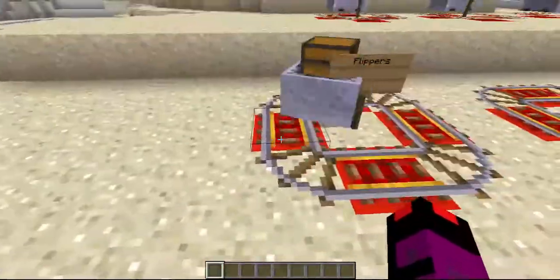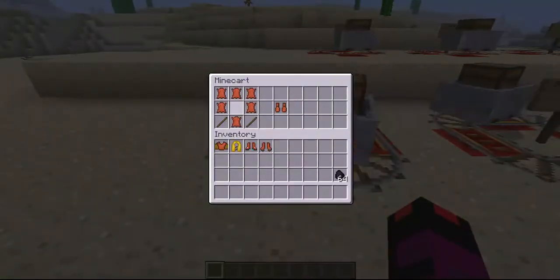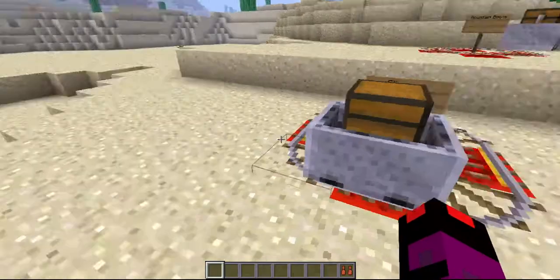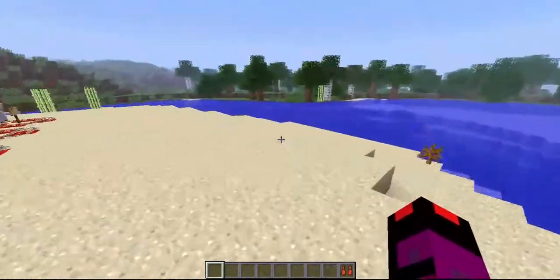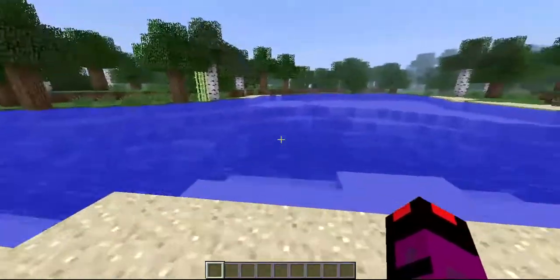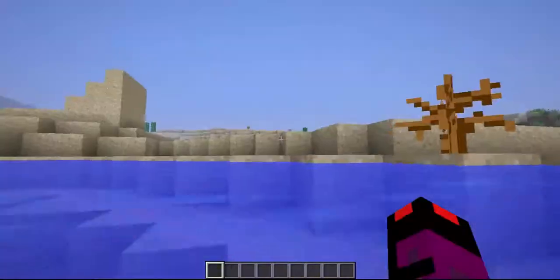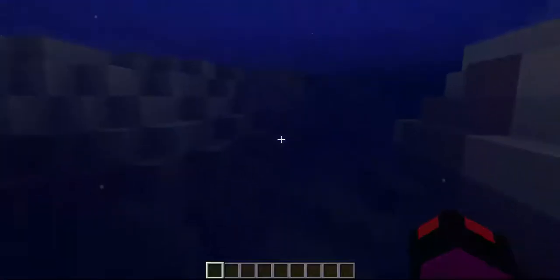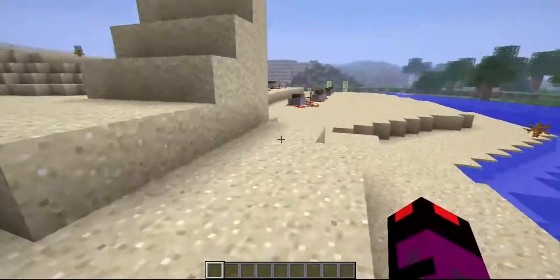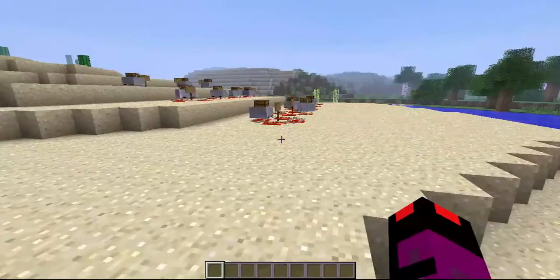The next item on the list is flippers. These are made by three leather, then two leather with a gap in the center, then one stick, one leather and one stick — and you get the flippers. It's like scuba diving flippers. It makes you walk a little bit slow on land, but once you get in the water it's super fast — amazing if you're trying to cross an ocean. It's way faster than a boat.